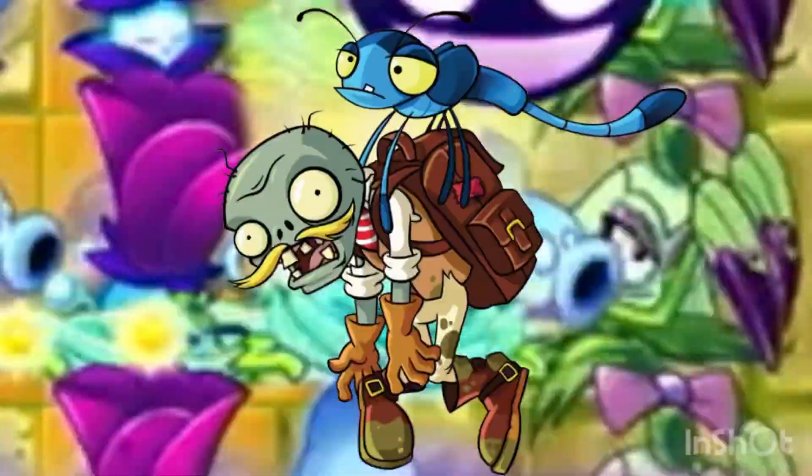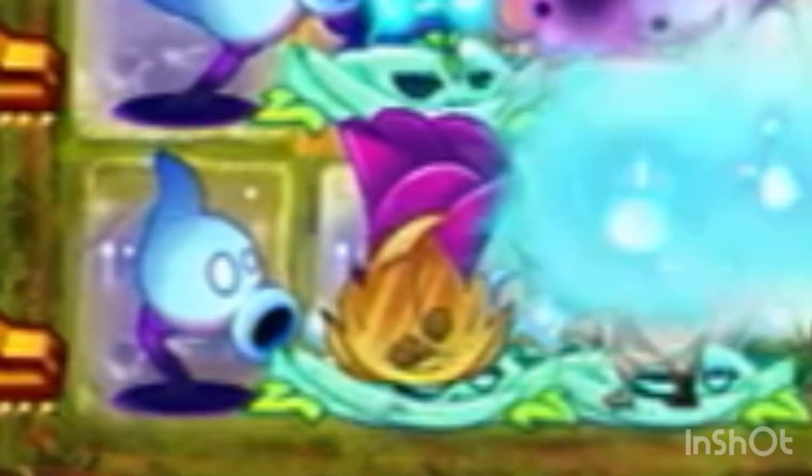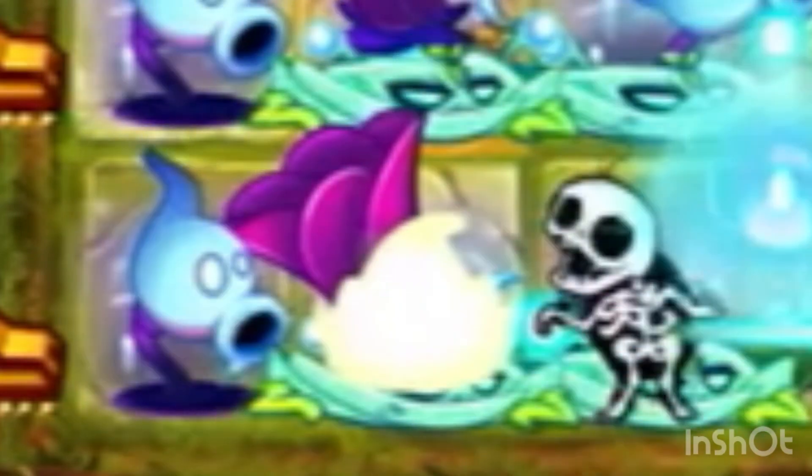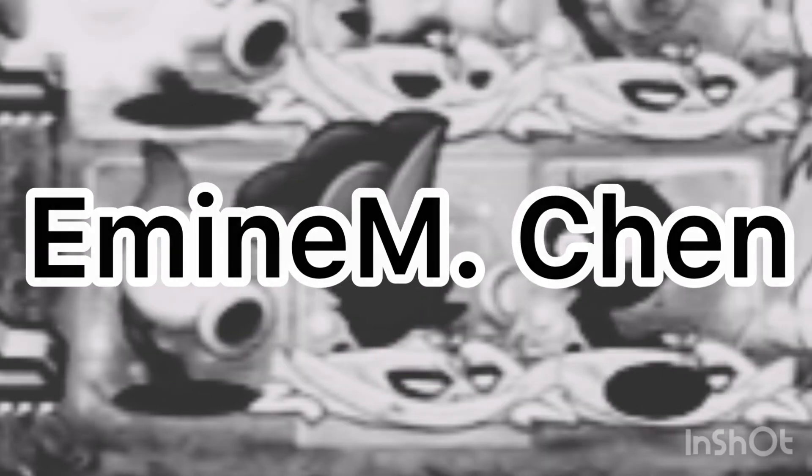This is also where Power Vine comes in useful. They can handle the imps, and while they didn't show up in this level, the Dragonfly Zombies can kind of be a nuisance for the Shadow Peashooter to deal with. Oh yeah, and I'm using Goldleaf because this is the only world that it's usable in. I have one shot, so I won't miss my chance to blow. This opportunity comes once in a lifetime.